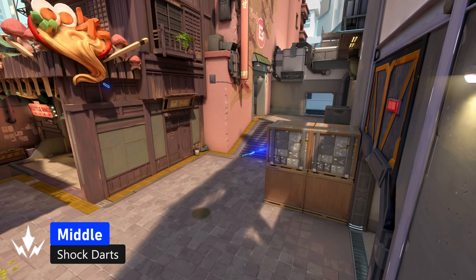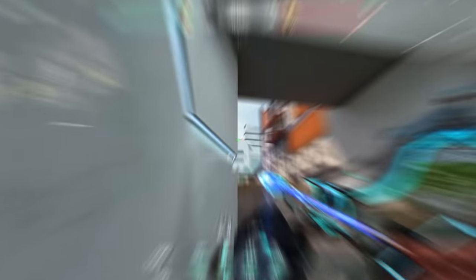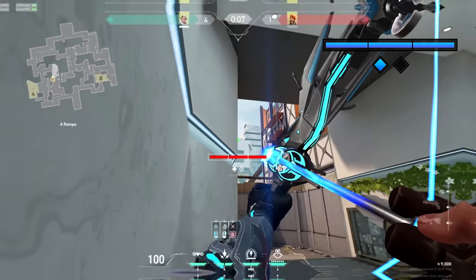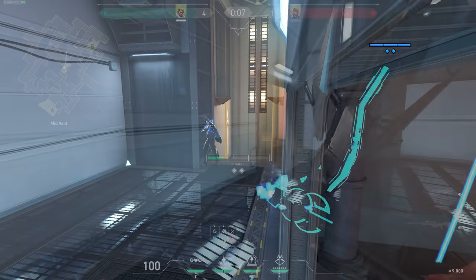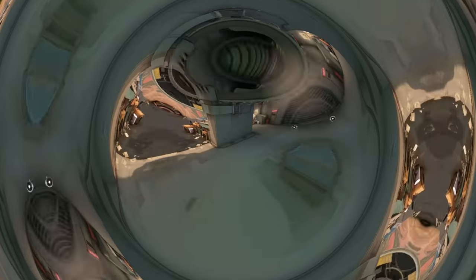These shock darts are good if the enemies like to go middle. Go into this corner on A ramp — for the first arrow just aim at the edge of this building and do one bounce with the max charge. After that, you quickly run into the vents, do two bounces with max charge, and aim at the bottom of this door frame. You can get a lot of kills with this shock dart.